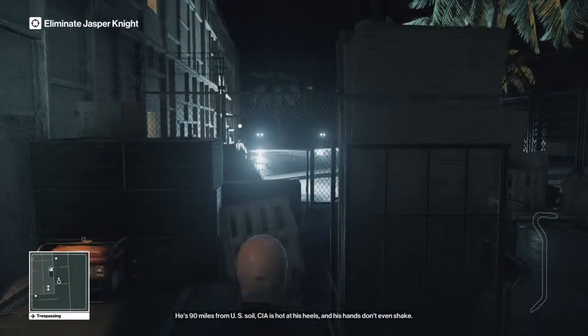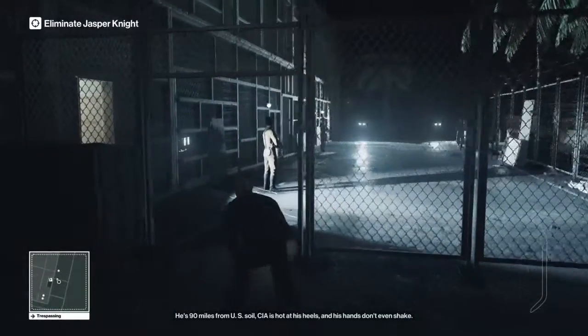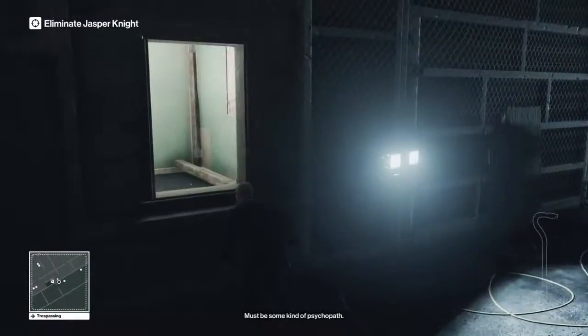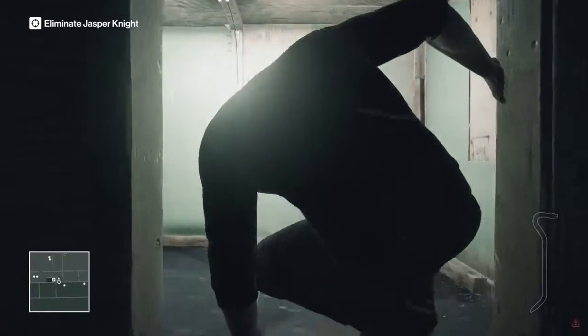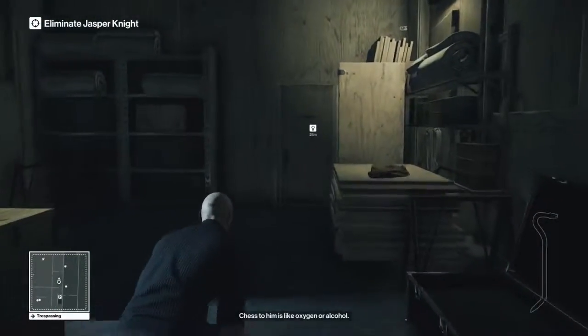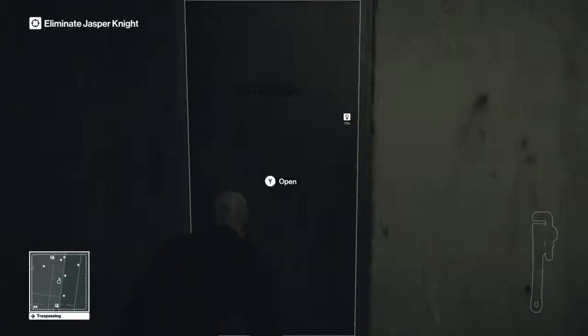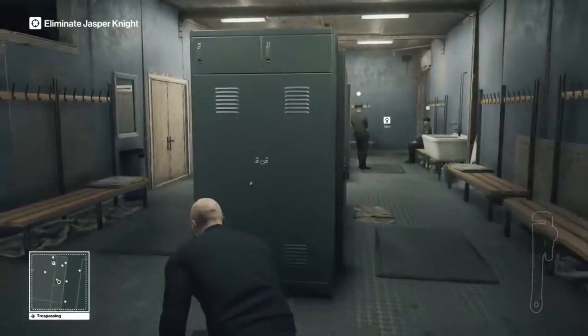Sort of go up toward that guard just there — there's a window right behind him. You just go through the window, and then once we're through the window, just open this door. Then an opportunity will reveal itself once we've picked up this wrench, so you go through this door right here.